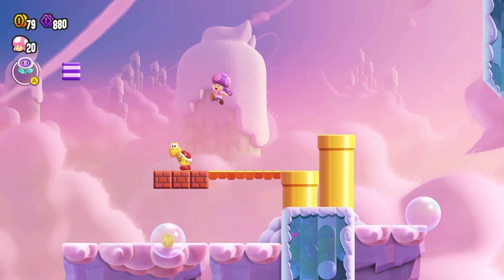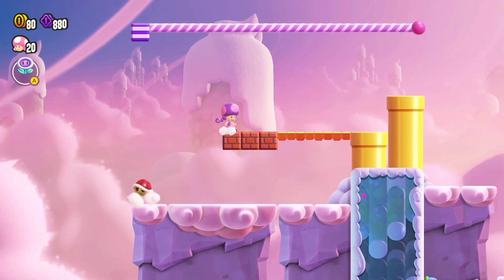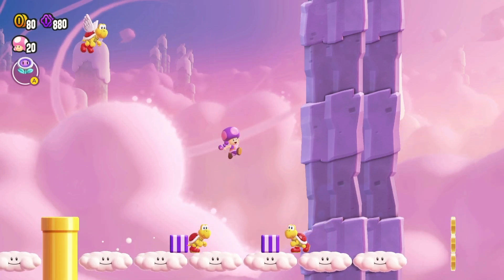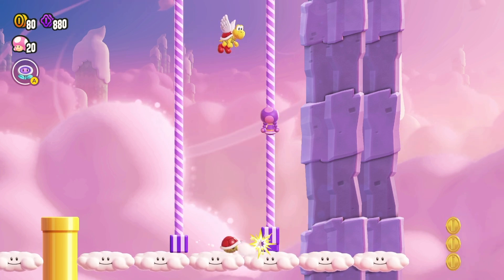Lock in the checkpoint flag, head right, and jump onto the platform above. When you see a pole block to the left of the warp pipe, get a red Koopa shell and hit it with it. Enter the warp pipe for a secret sky spot. In the sky, bounce on a Koopa, grab its shell, and toss it between the pole blocks to keep them active.